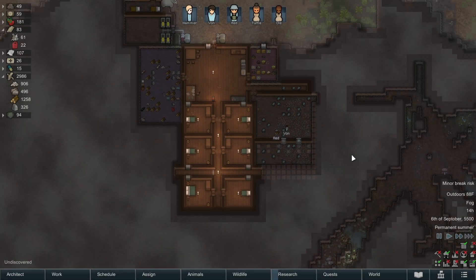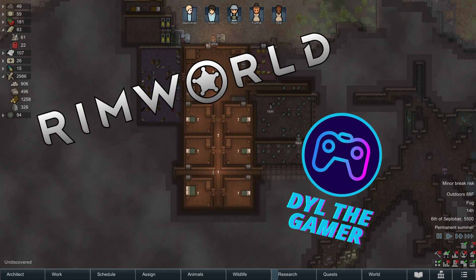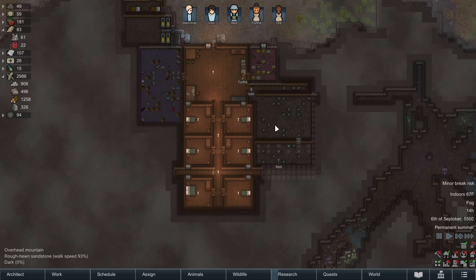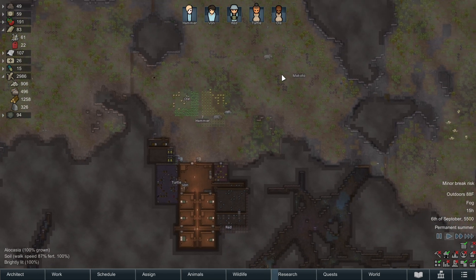Hey everybody, welcome back to episode four of RimWorld. My name is Dylan, I'm so glad you're choosing to join us. In last episode, I believe we were kind of clearing out this little mountain space - we were going to put a rec room up in here and a medical bay. We are up to five citizens and we're kind of rocking.